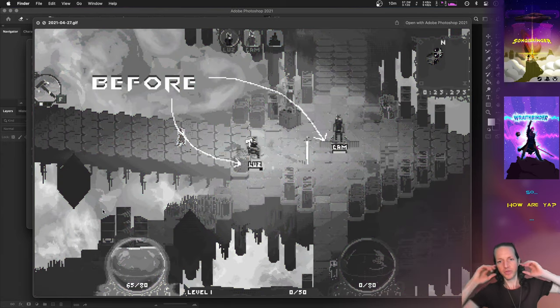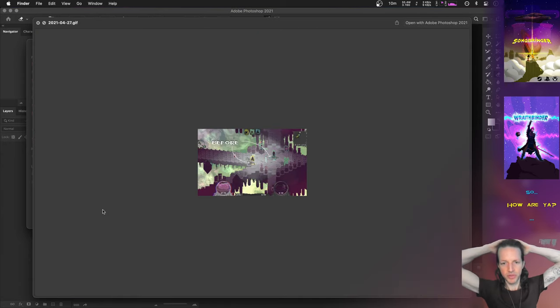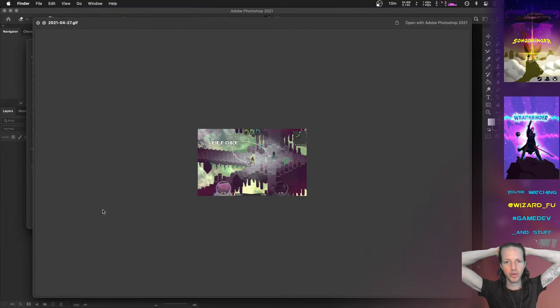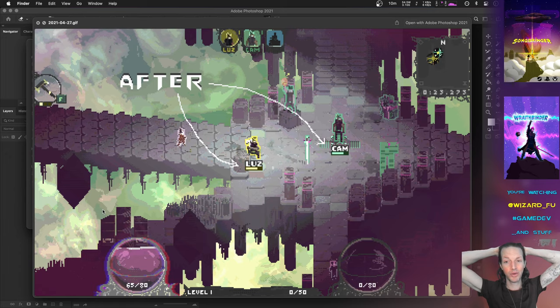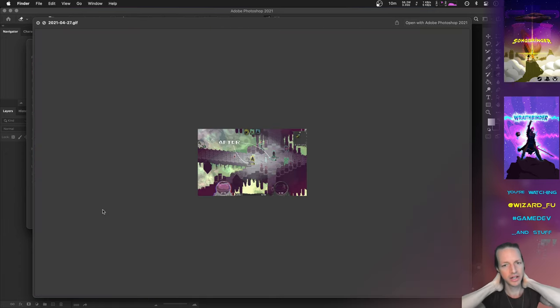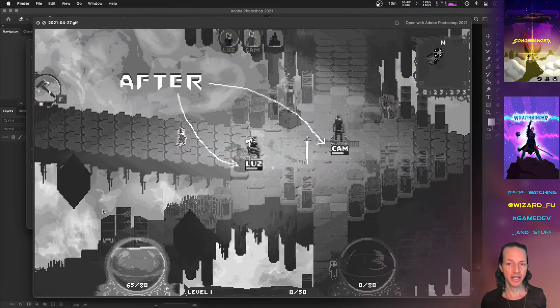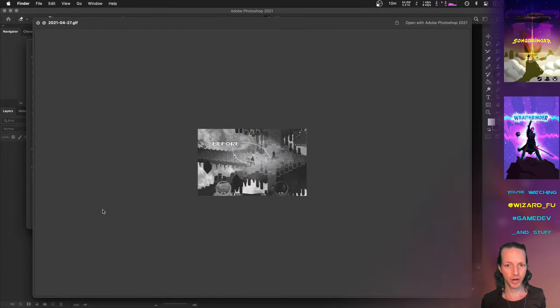Yeah, here we go. This really shows the difference, especially the size of the font for the player's name. Before there was not even an outline around people's names and health bars, so you really tended to blend in. One step I added was the outlines, which really helped. And then this step is adding in the bigger font and a slightly bigger health bar.